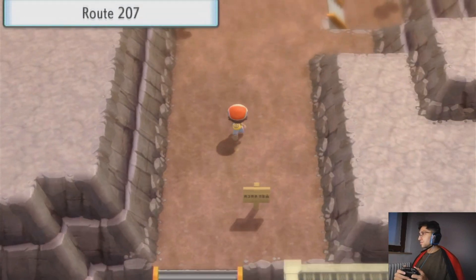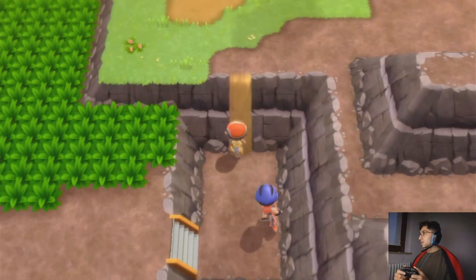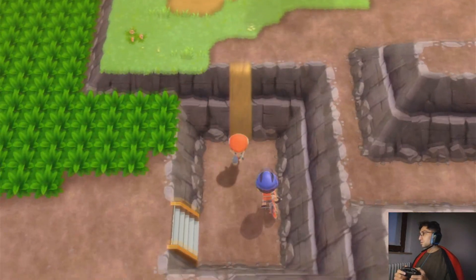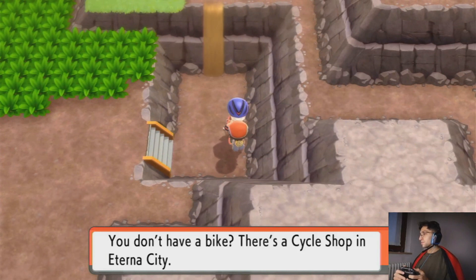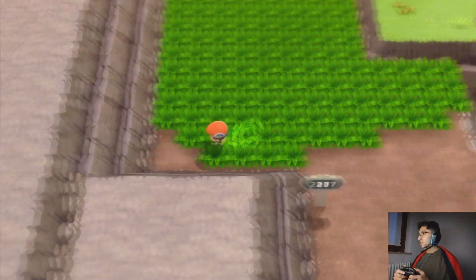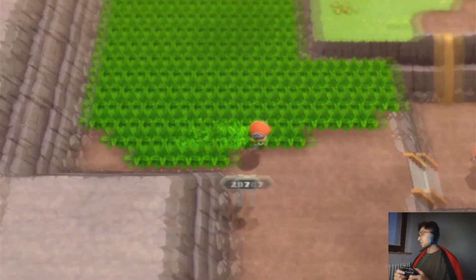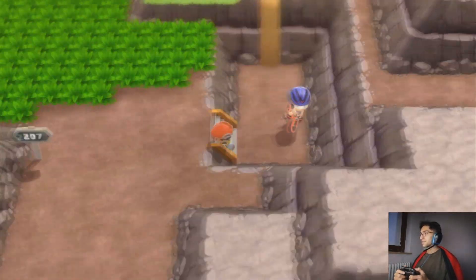Orbrook City — City of Energy. Route 207 actually. We can't really proceed there right now. The slope is still slippery — you need a bike to get up. You don't have a bike. There's a cycle shop in Eternal City, so we would need to reach Eternal City before we can proceed through this way.